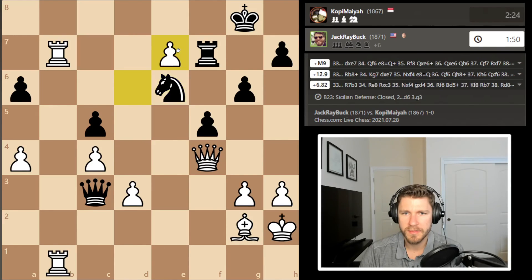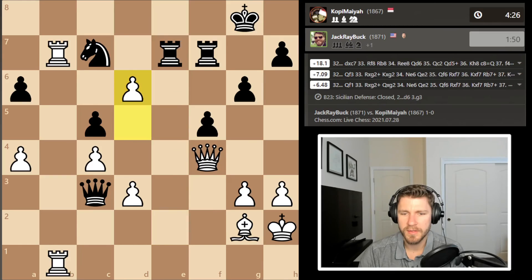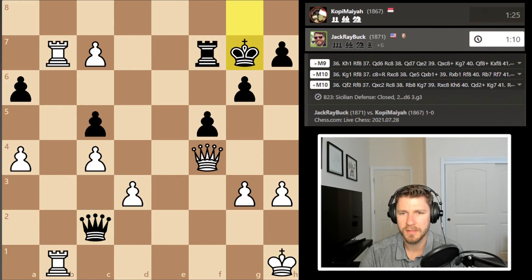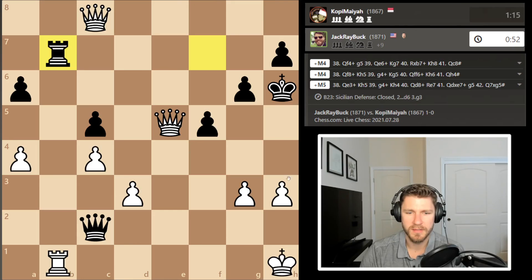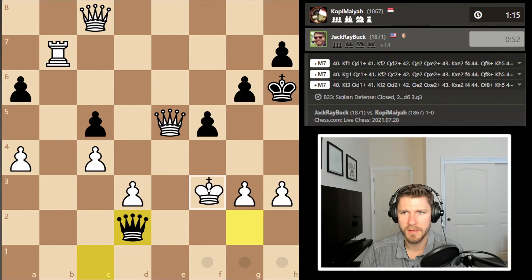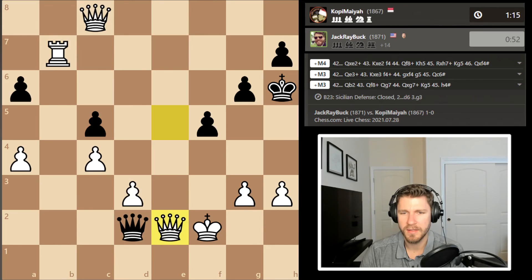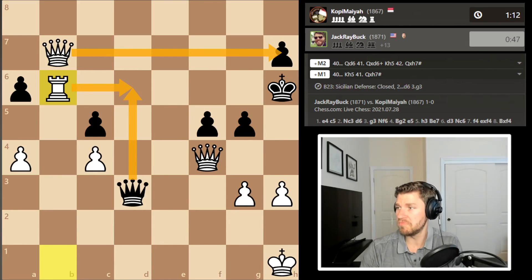And then what I calculated was this — bang, we're winning. He played this aggressive way and I figured I could just take. We calculated it correctly. H1 was good — was g1 fine? G1 was also fine. Check, grab another queen — just had to make sure not to do this, although I'm sure it's still winning. Now we block here, yeah. Got him with a nice mate — all I can do is block and then we're delivering mate here. Very nice — happy with that one, very happy.